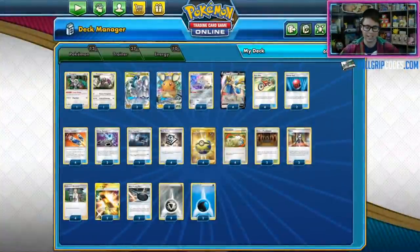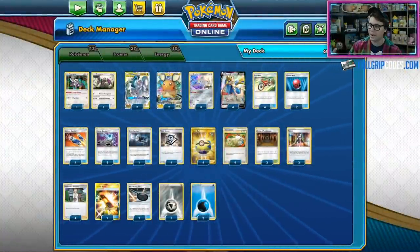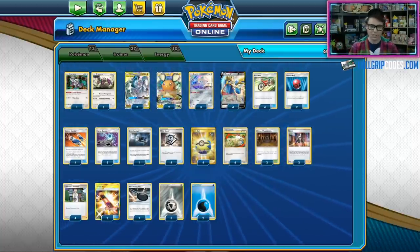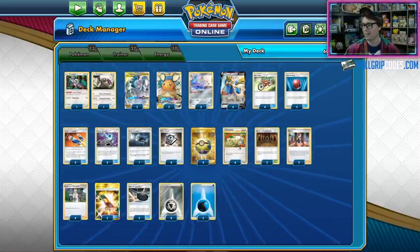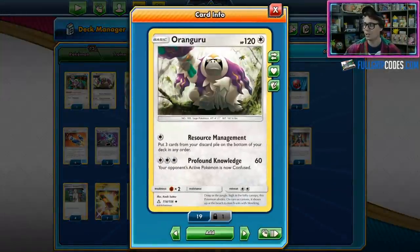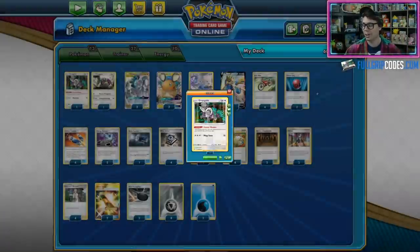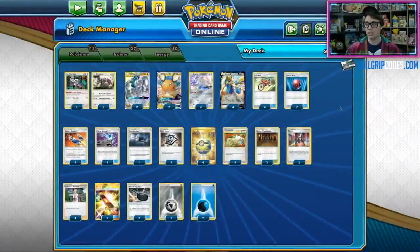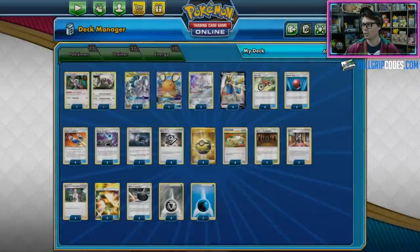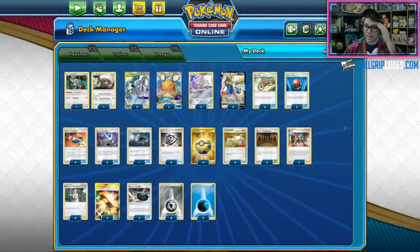This is largely considered to be the best deck in format right now, and I really love what Tord has done with his regional winning list. He has stripped the deck down to just the bare bone essentials. If it doesn't have to do with Arceus Dialga Palkia or Zacian V, it's pretty much not in this deck. The only utility Pokemon he has are Resource Management Oranguru and Primate Wisdom Oranguru, which are just there to help you execute the primary strategy — using Altered Creation GX or Zacian V more effectively.